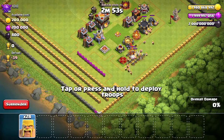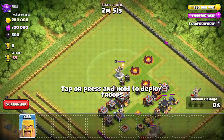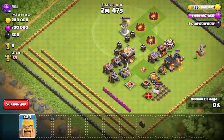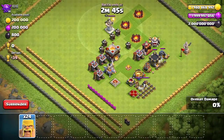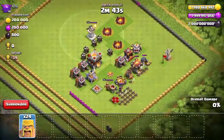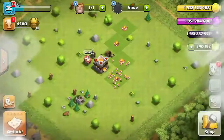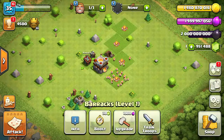So yeah, like I said, the main village does let you attack but the Builder Base does not. Let's just hit surrender real quick. So yeah, that's pretty much it.